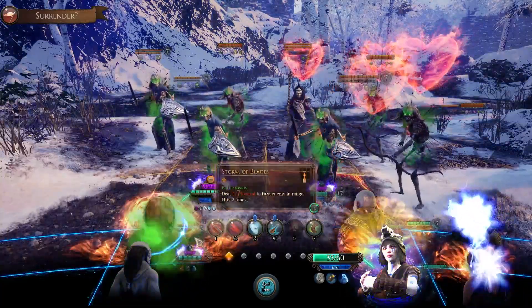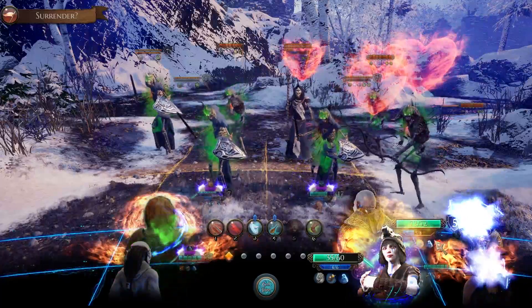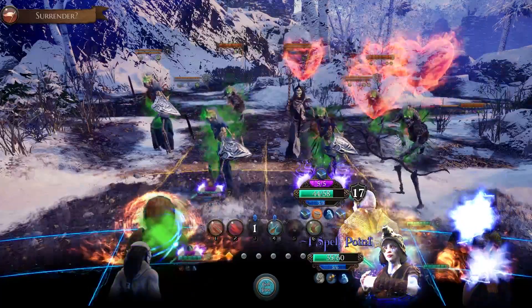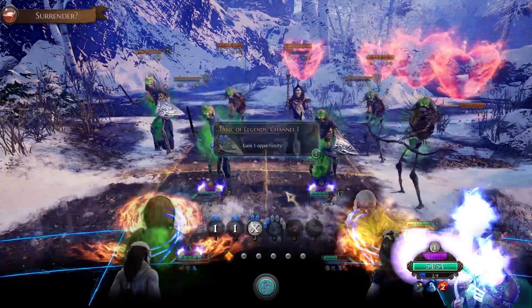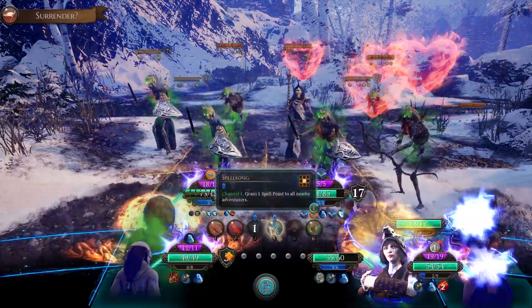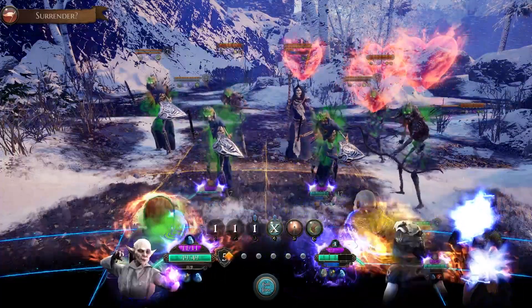We do have another shield to give. Who do we give it to? It's just got to be Merlin here, right? Merlin's in the most threat. We'll use Lyric of Legends 1, channel for opportunity. Spellsong, channel for spell points.